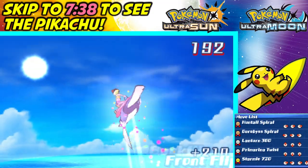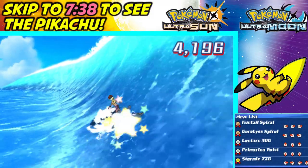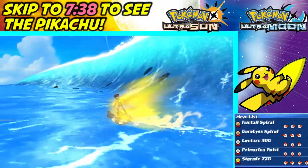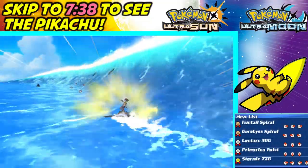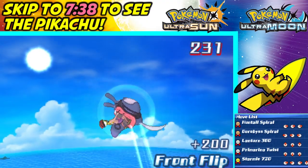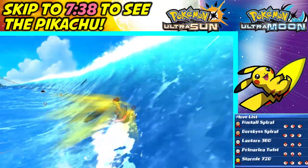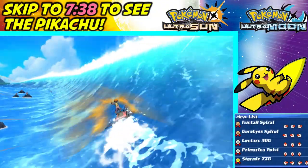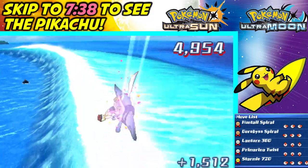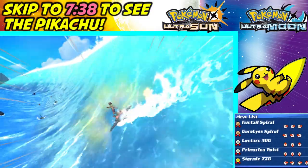Let's try the Starmie one — see if I can pull that off. Nice! The Starmie one gives you a lot of points. Let's go around these obstacles. Let's do the Lantern one — Lantern gives you more points on a bigger wave. Did I pull off two perfect? Okay. We picked up a lot of speed here. Let's try a couple Primarina twists — nice, we pulled off two! Let's dodge the Sharpedo.